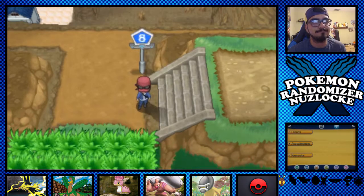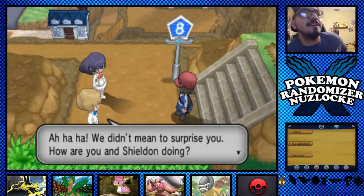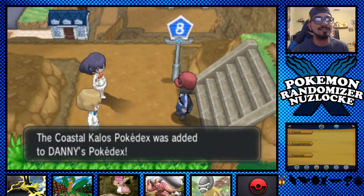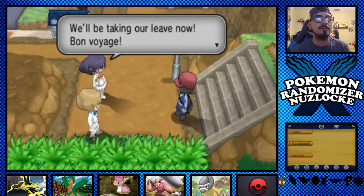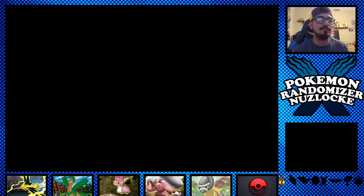Oh, it's these two. They say they didn't mean to surprise us. Haven't you wondered how a single Pokedex could possibly cover a region as big as Kalos? Well, it can't — that's why they're here to power up our Pokedex. The Central Kalos Pokedex info will be on the Pokedex menu. Thanks! New encounters help people and Pokemon grow and mature. Bon voyage! All right, thank you. I thought I was going to have to sit through all of that.